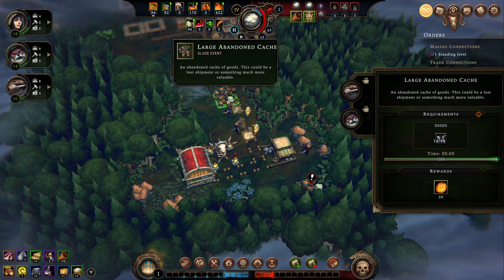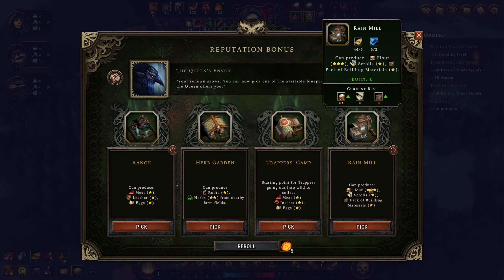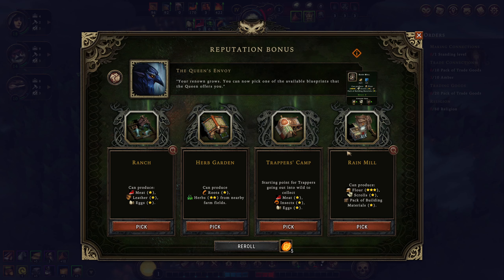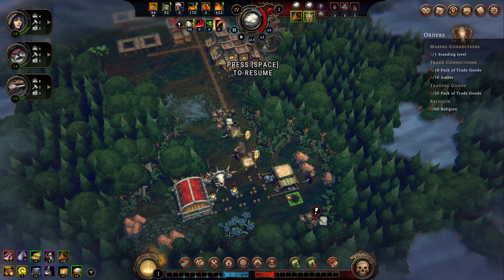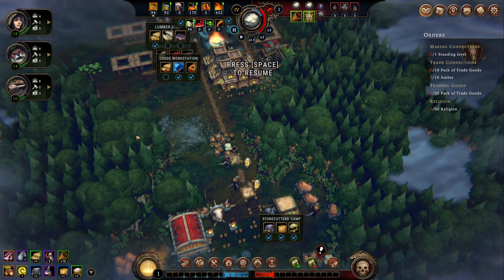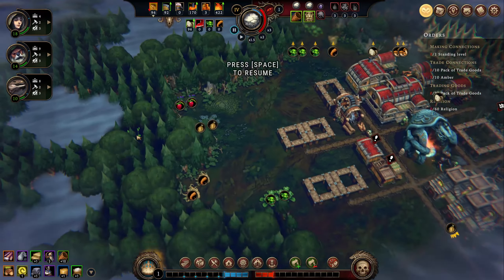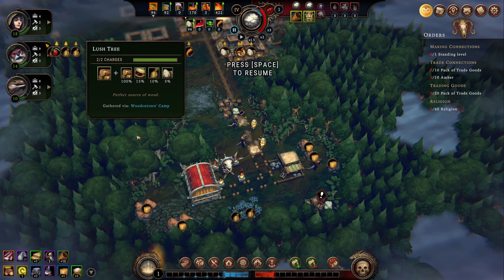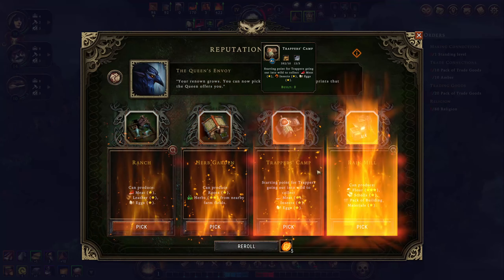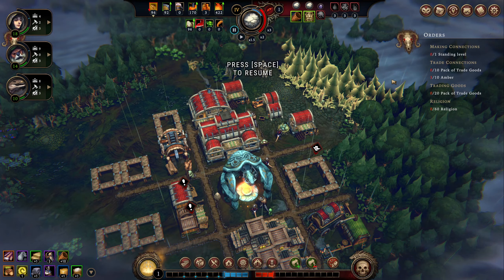A glade event was solved — large abandoned cache. I wasn't aware that was considered a glade event. We got a rain mill, which is okay. Trapper's camp is sort of useless on this map — there's not a lot of meat. Let me check the resources. There's a bunch of vegetables, mushrooms, berries, some plant fiber down there, no meat. We already have something that does eggs, so the trapper's camp makes this kind of useless for this map. There's no insects right now either, so I don't see the value in it.